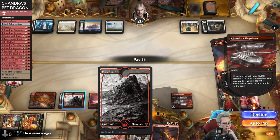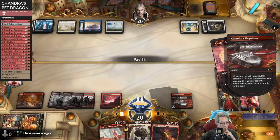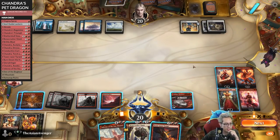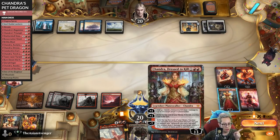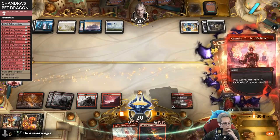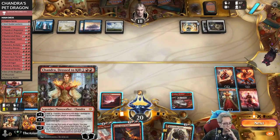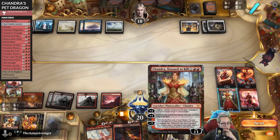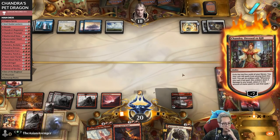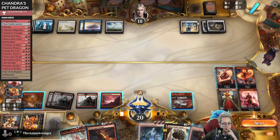If I pay for the Stomp here I have to cast two spells - check, one two. Damage can't be prevented now, so we go ahead and send this upstairs. That did nothing - I have a total of six mana, what can I do?